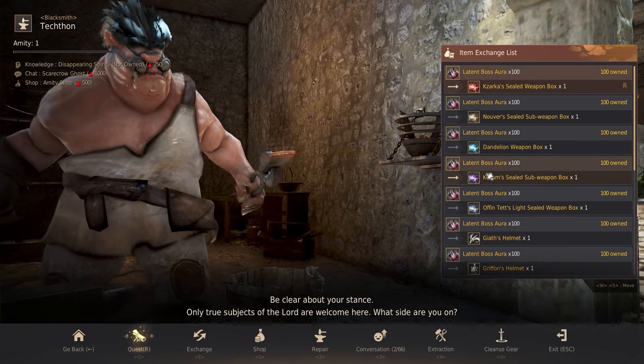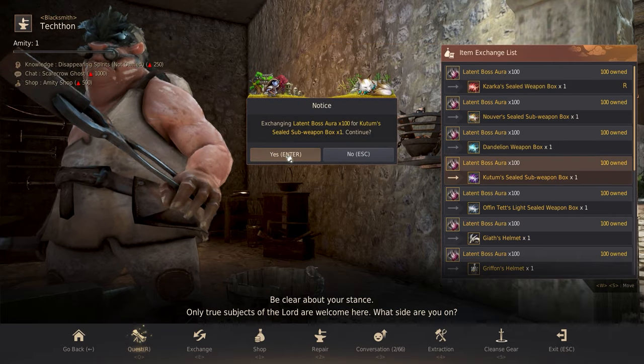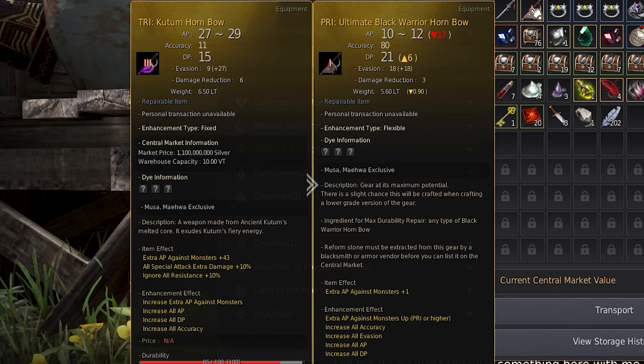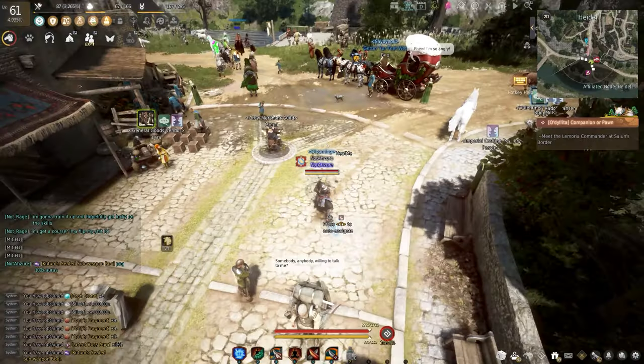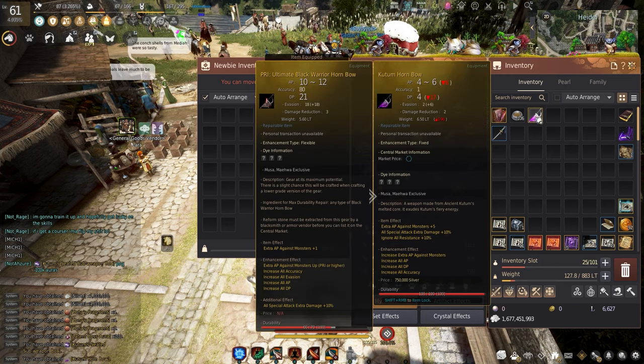This change is going to make gearing up with this account so much easier because in the event that I can't get anything to drop from the world bosses, I'll essentially be able to pity my gear up a bit faster. Now, when looking at my gear, I wasn't sure as to which piece would be the best to choose first, but I ended up settling with a Kutum because of the additional bonus stats I'd be gaining. When comparing it to my ultimate hornbow that I had equipped, I'd be gaining an additional 42 monster AP and plus 10% ignore resistance.